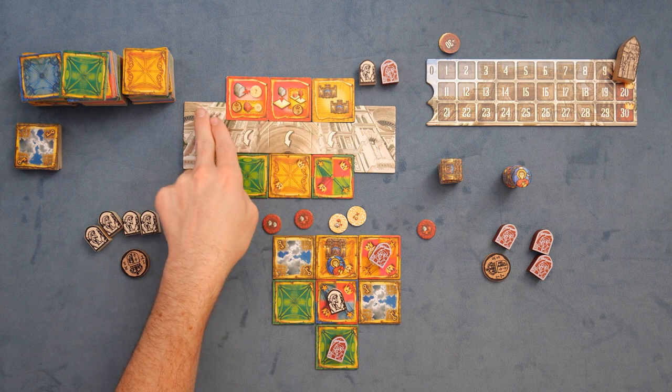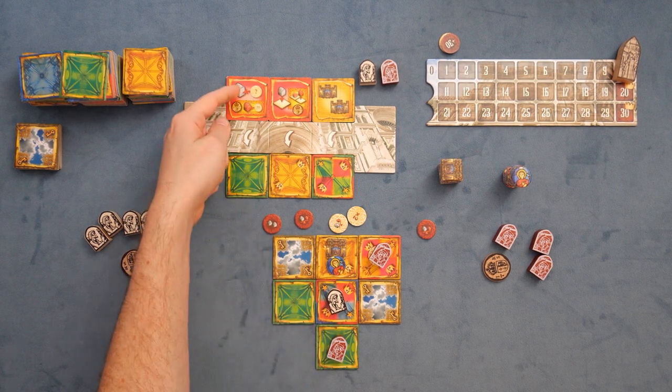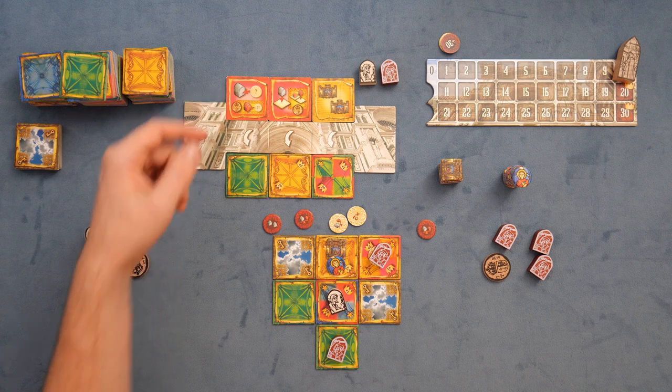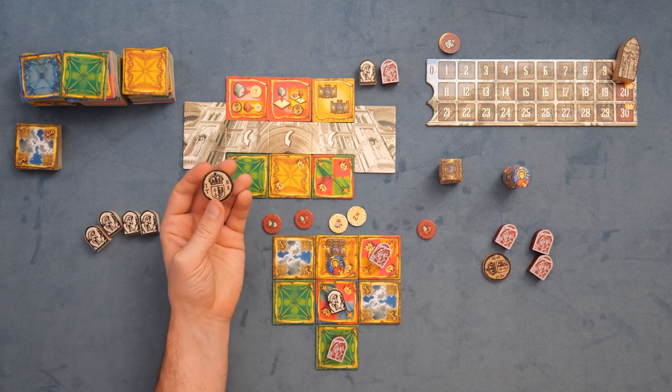Your opponent might take the tile that lets you treat one worker as two, doubling their opportunities to compete in that region. You have all these different scoring tile options to give your people different abilities. There are also orders that let you manipulate things — putting workers down where you otherwise couldn't, or moving workers. An interesting mechanism: some tiles have a coin option, meaning your opponent can do something as well, generally a slightly weaker version of what you did. They pay you one coin to add a different thing under your people, so they're more restricted — but they give you a coin you can then spend when they take tiles with a coin cost.